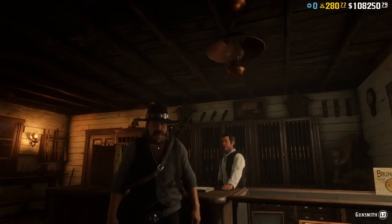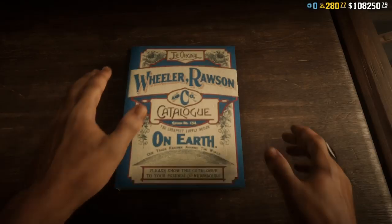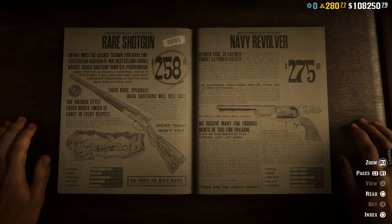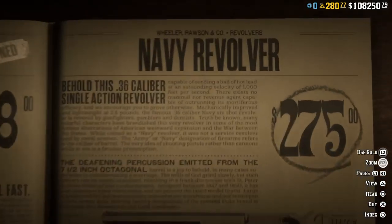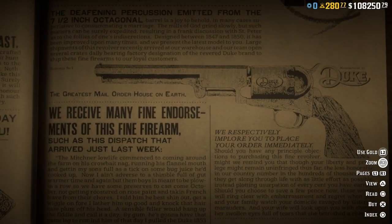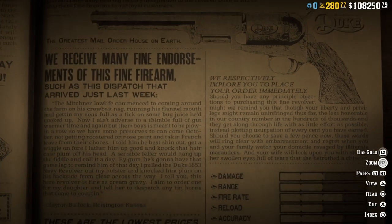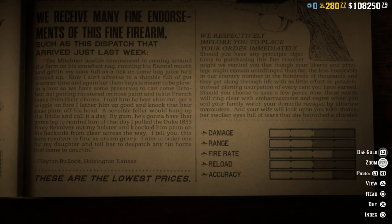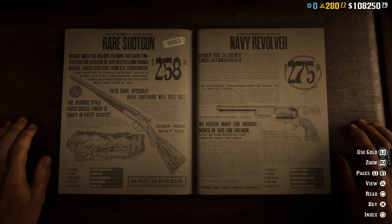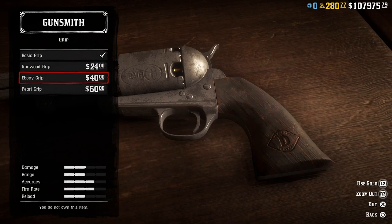I'm here at the gunsmith and we need to check the catalog for the weapon. I hope it's not going to be too expensive. Under unique weapons, here we have the Navy Revolver — $275, that's a fairly good price. It's the 36 caliber. I know there are different calibers to this weapon in real life, but we got the 36 here. The stats seem to be all right, so let's just buy the weapon and try it out.